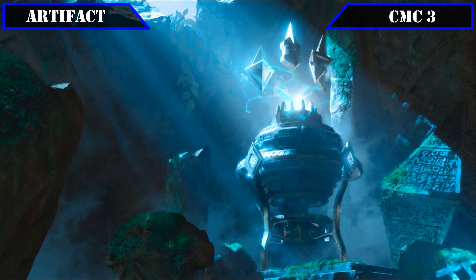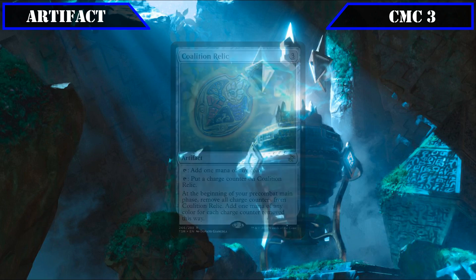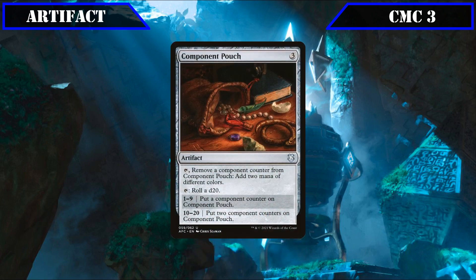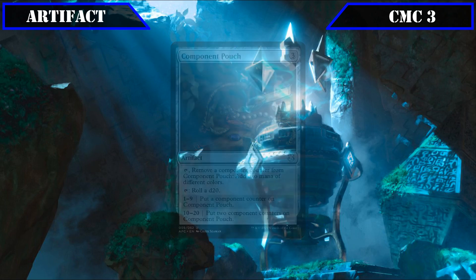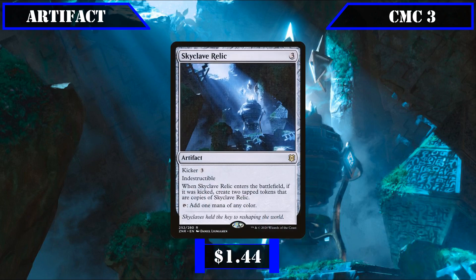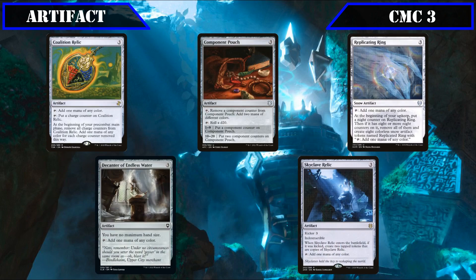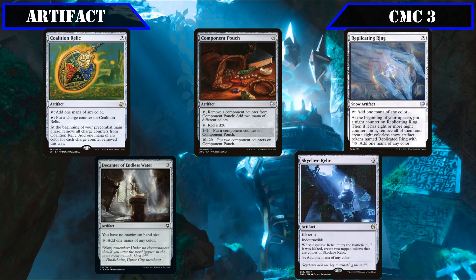The CMC 3 slot returns to the mana rock plan with Coalition Relic tapping for any color or building charge counters to generate extra mana, Component Pouch rolling a d20 to add component counters and tapping to generate 2 mana of different colors, Replicating Ring tapping for any color and eventually creating 8 token copies, Skyclave Relic which is indestructible and taps for any color, and Decanter of Endless Water tapping for any color and removing our maximum hand size — all allowing us to tap for any colors to more easily cast our opponents' spells.